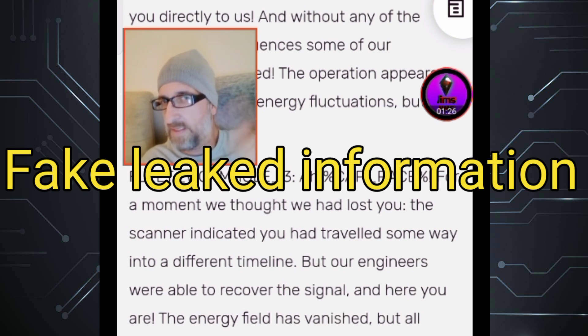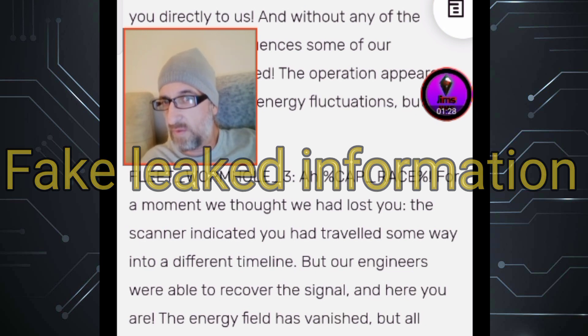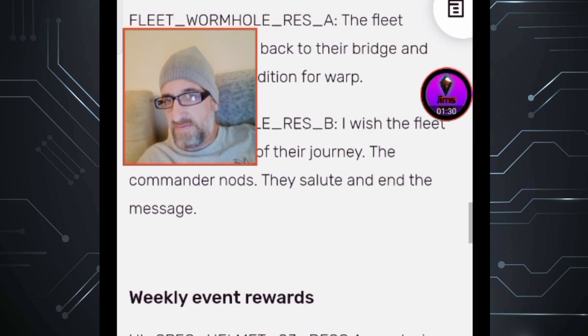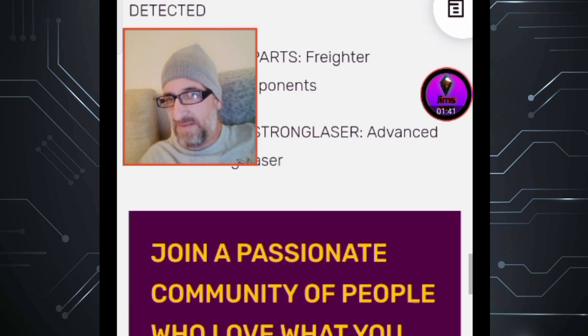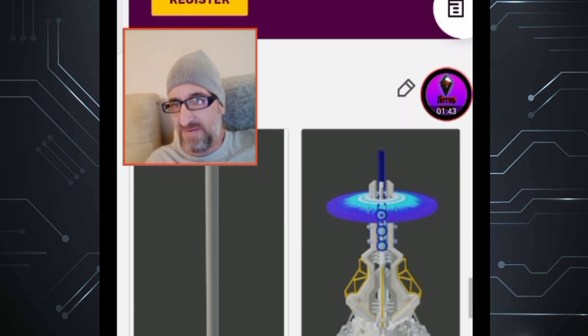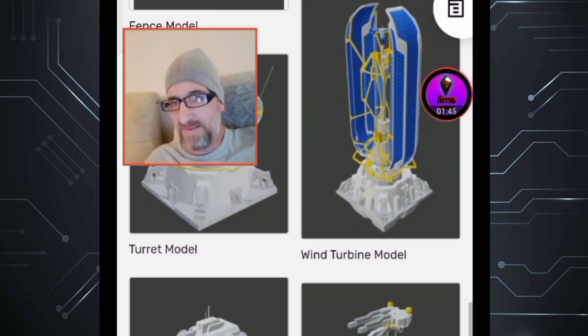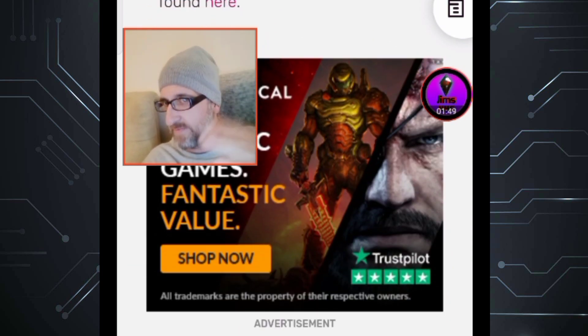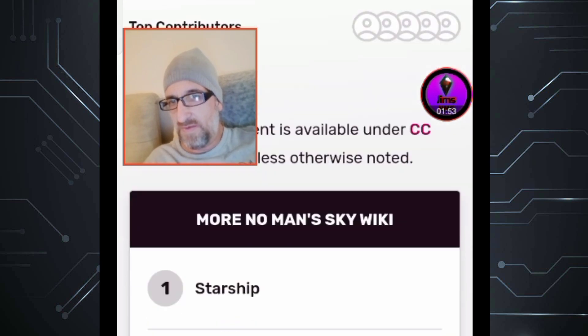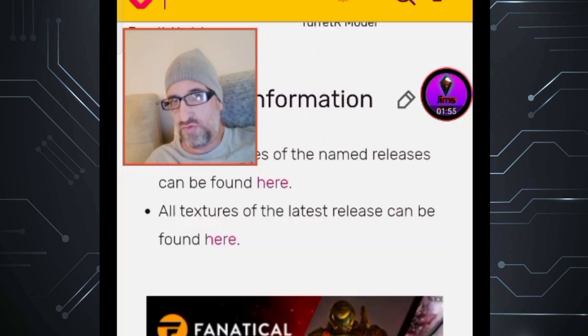It's not leaked information — it's something they've put on the wiki. Do not believe what you see about No Man's Sky leaks, just don't believe it. Look, this is all on the No Man's Sky wiki. What they've done is copy and paste it, added a few blue graphics to the background, and there you go.